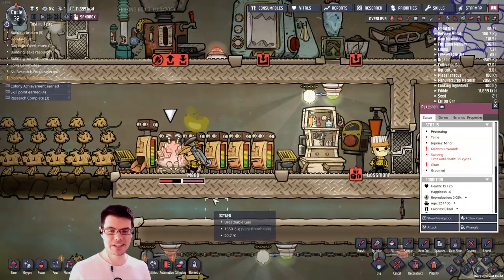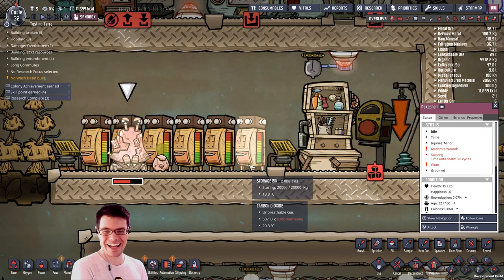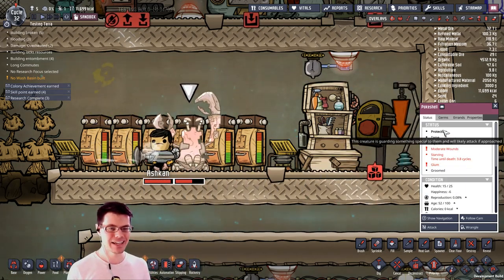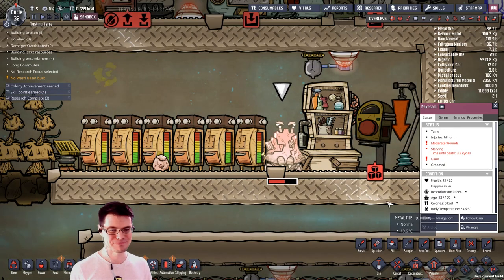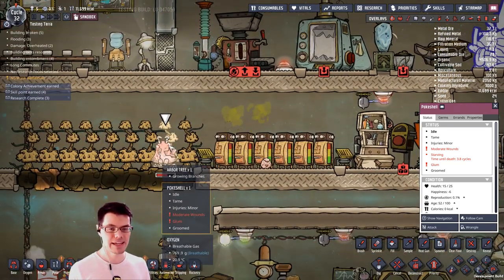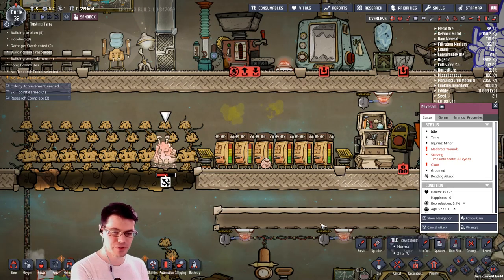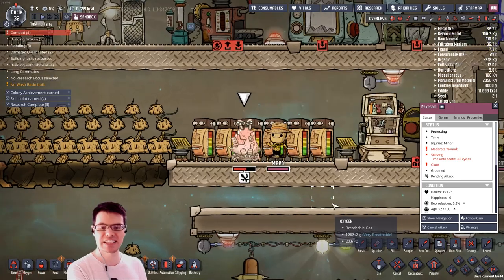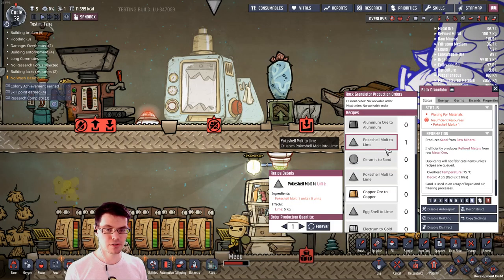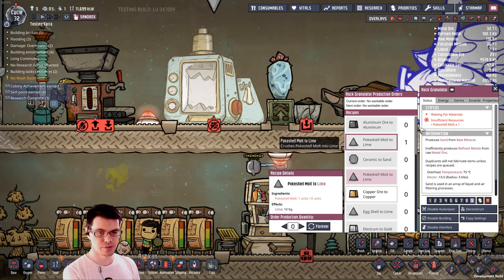Another way to process polluted dirt is to feed it to a poke shell. The poke shell actually consumes polluted dirt and excretes sand. One of its crazy traits is that when it lays an egg, it goes into protecting mode and will actually attack anything that gets close to it — so be careful when you interact with a poke shell. It also molts over time, giving off its shell, which can be reprocessed into lime. It'll also give off its shell if you attack and kill it. Poke shell, molt to lime — that's pretty cool.